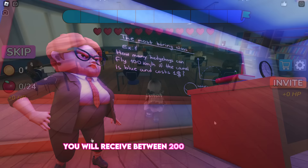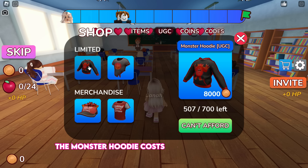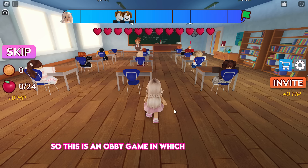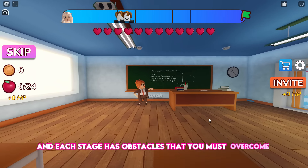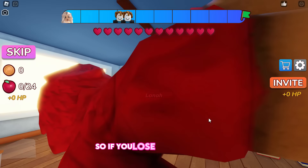Click the shopping cart icon to view the UGC items available. The monster hoodie costs 8,000 coins to claim, and the survival t-shirt costs 3,000 coins to claim. This is an obby game with stages, and each stage has obstacles that you must overcome until you reach the end. Each stage has a checkpoint, so if you lose in some stage, you can start from where you last were.